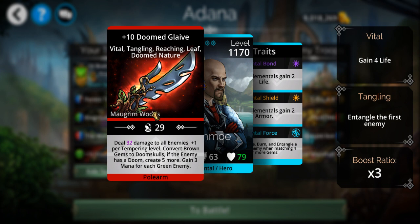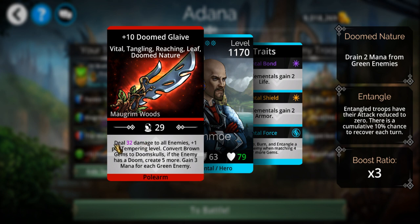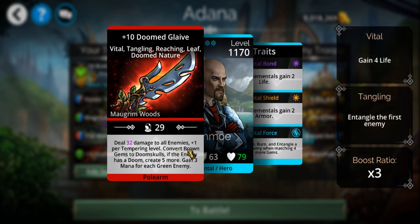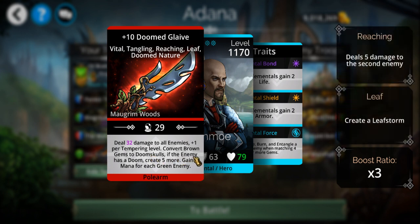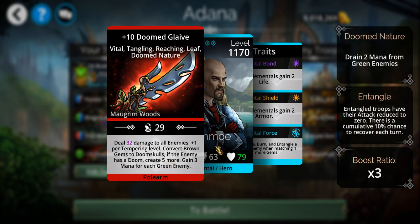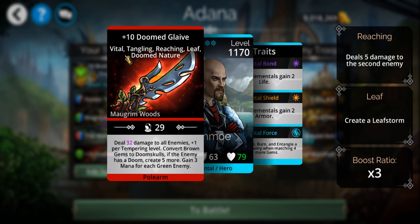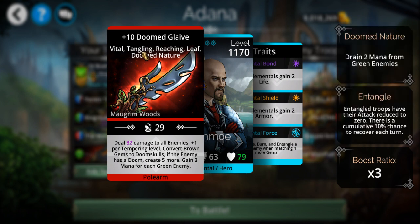The other big one: I just managed to craft this weapon this morning. It's considered one of the best weapons in the game — it deals 32 damage to everybody, plus one for tempering level, basically plus 10, making it 42. Kind of like the Mirage Queen, it converts all the brown gems to doom skulls. If the enemy has a red weapon, it creates five more doom skulls. I also gain three mana per green enemy. Since it needs 18 green mana, that's helpful. Every time I cast it I gain a little bit of life, it entangles the top enemy, and deals a bit of damage to the guy below.